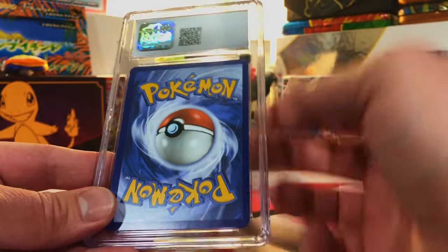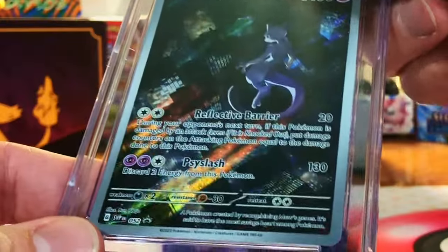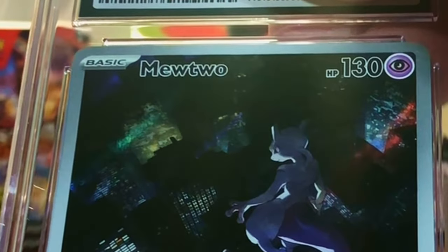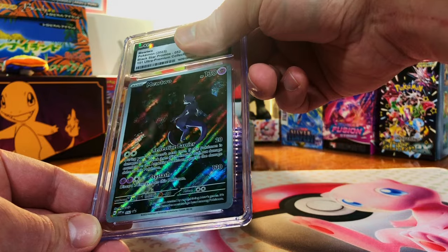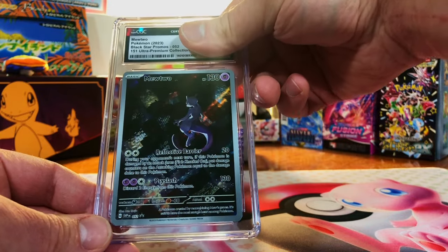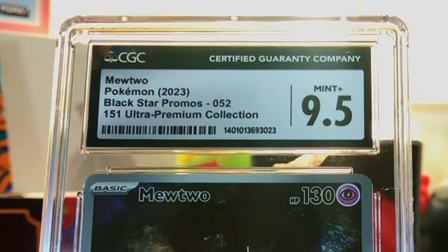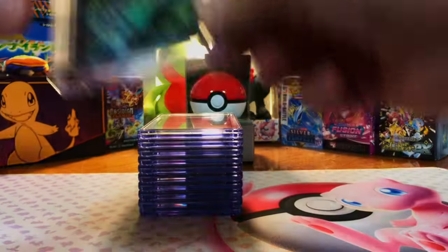Looking good — this is probably the Mewtwo. Yes, the Mewtwo Promo from the 151 UPC. Centering is off, a little top heavy, but again that's pretty much the only thing. I'll guess 9, 9.5. Another 9.5 — sweet.